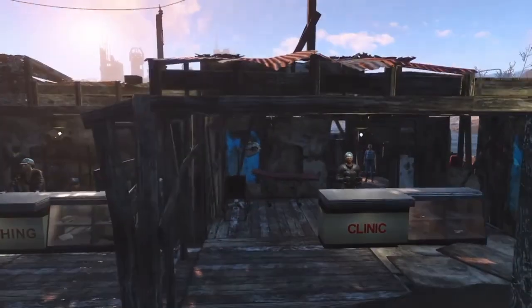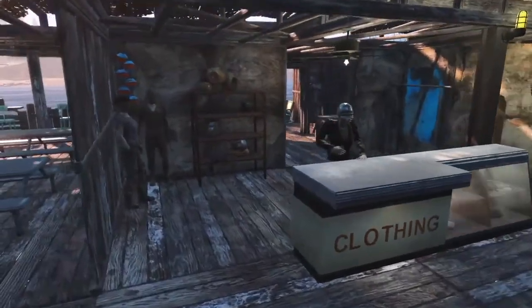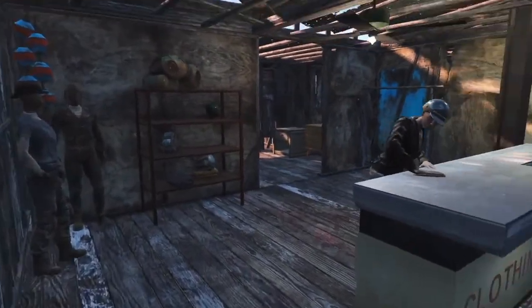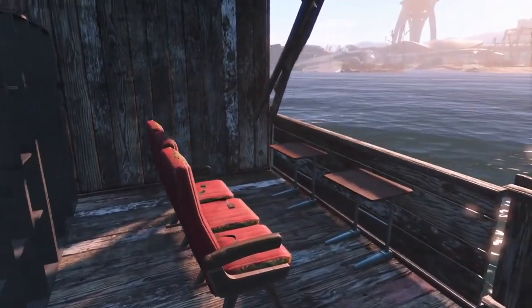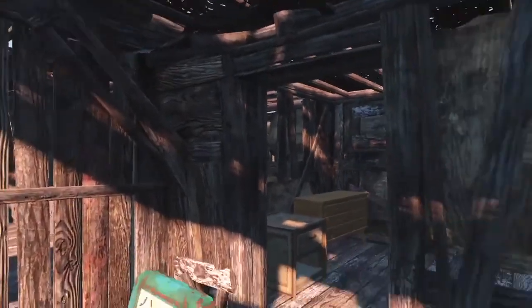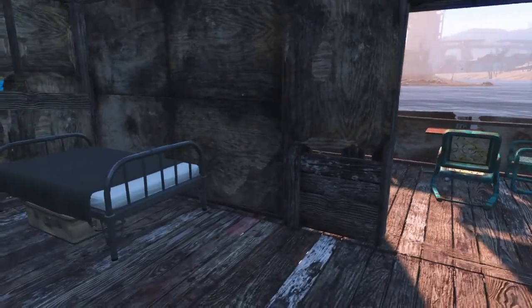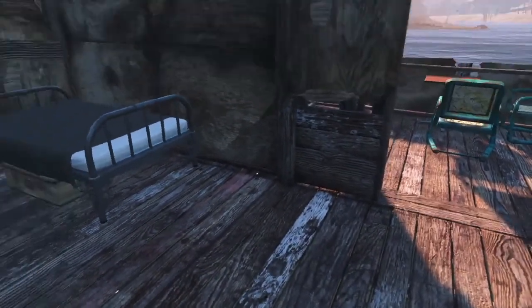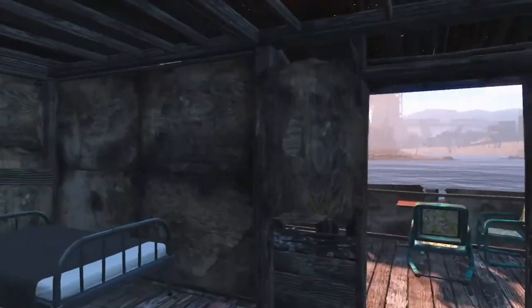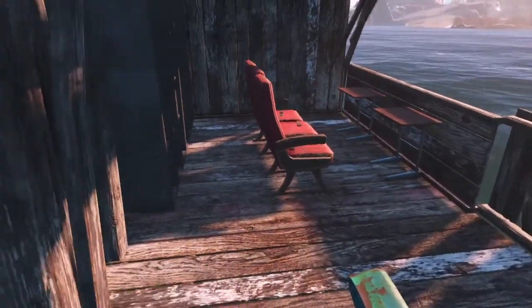I like to have a bunch of different build materials so it looks junky — like the settlers actually just went and grabbed stuff and built with it. If you know about interior doors, they are kind of hard to build. The trick I do is to make the game think that is the edge — just build the floor out to there and the ceiling out to there, and then typically you can snap in walls and continue to build after that.